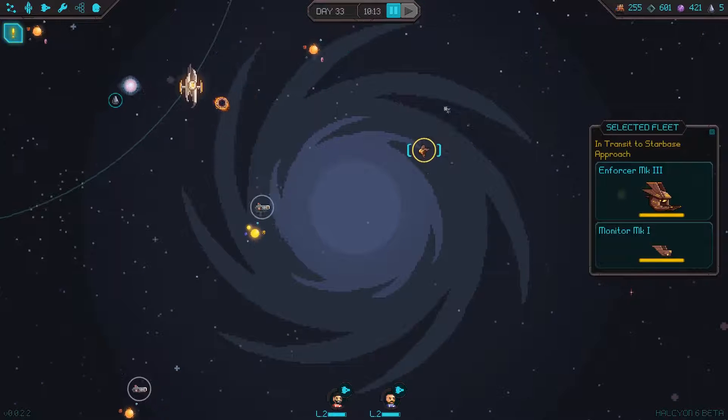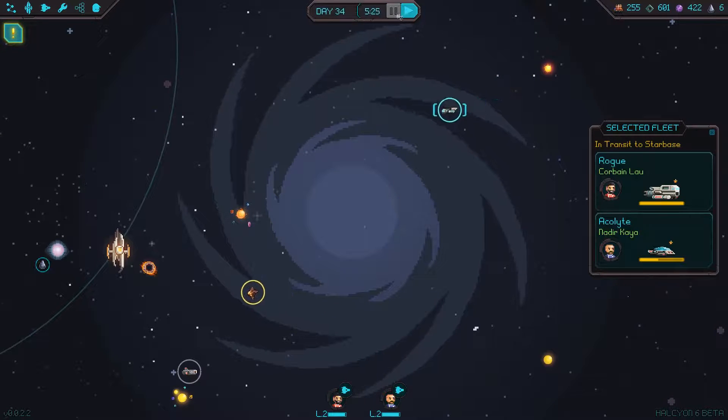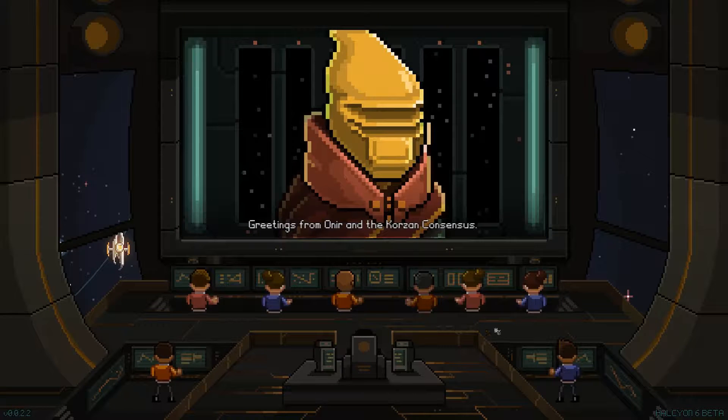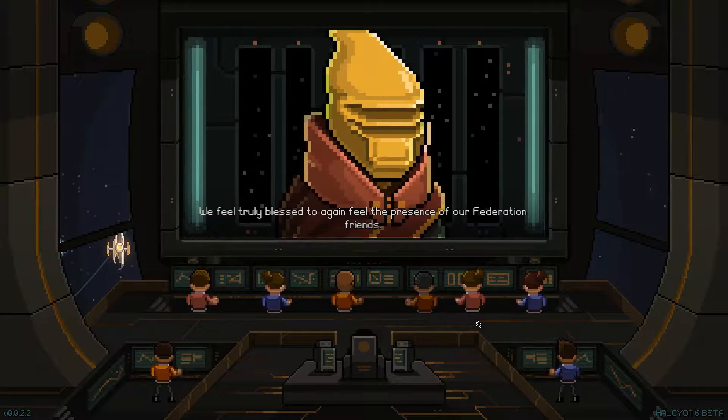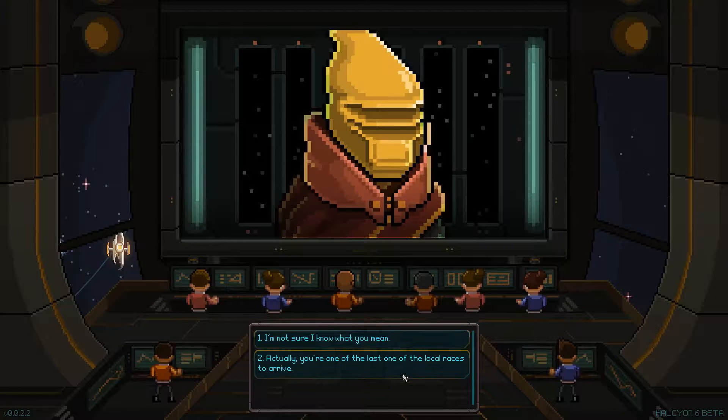Now if I remember right, these guys were moving. We're gonna return home and see what they're doing. Sir, a Corazon delegate has arrived — I'll put them through now. Greetings from Onir and the Corazon consensus. We feel truly blessed to again feel the presence of our Federation friend. Terrans are far too common in the Halcyon sector, but they are mostly pirates — an altogether low form of life and thought. You're one of the last of the local races to arrive.